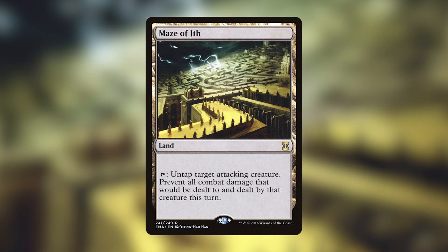My favorite land is Maze of Ith — it doesn't tap for mana, but when you tap it, untap target attacking creature and prevent all combat damage that would be dealt to and by that creature this turn. I love playing this in decks with a lot of pillow-fort effects like my Jaya deck. It drives people crazy and makes them not want to attack you even with their entire army, because having one creature get neutralized isn't efficient. It's insane how much attack pressure it redirects.